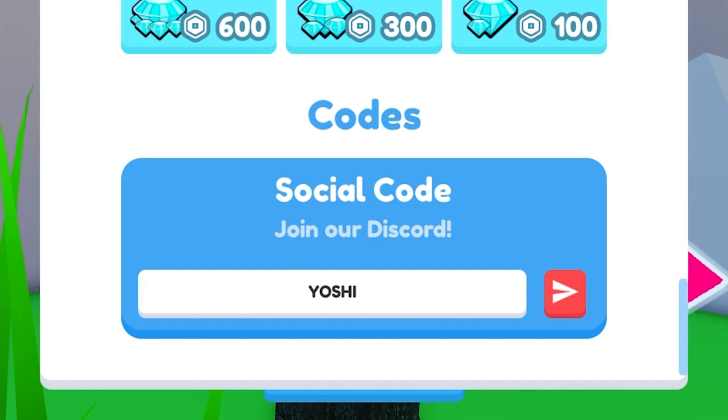The next code is called 'Yoshi Yoshi Yoshi' and it gives you a Yoshi pet — not bad! Guys, subscribe because it's awesome. Success — it gives you a free pet, which is better than previous codes.